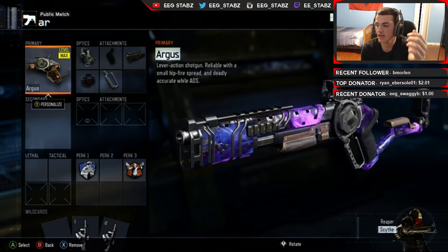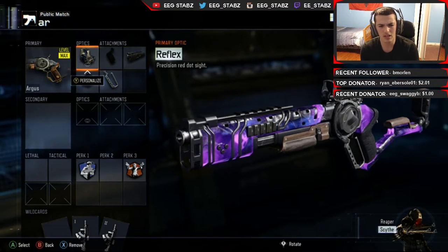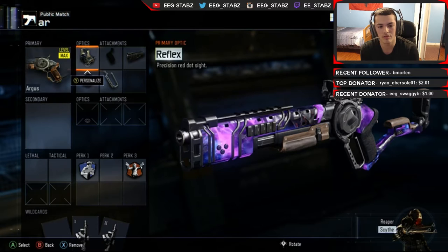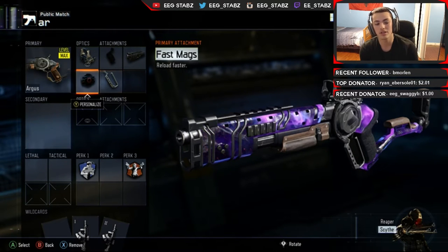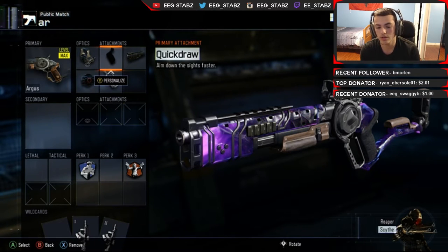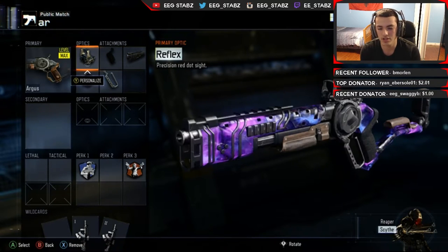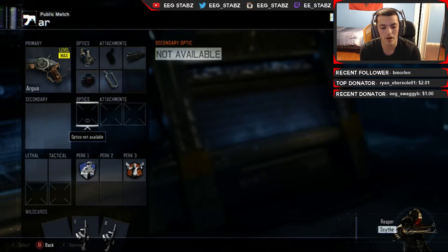This is my class right here. I'll probably show you guys in the game later, but this is the class: I have Reflex, Quick Draw, Long Barrel, Fast Mags, and Rapid Fire. That's so I can shoot faster, get more ammo, shoot further away, and if I do need to aim down my sights I have Quick Draw and Reflex, because I don't really like the iron sights on this too much.